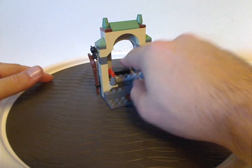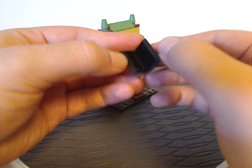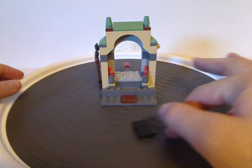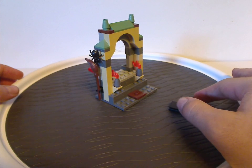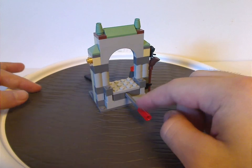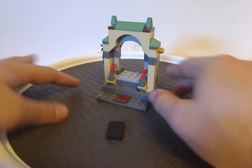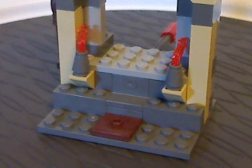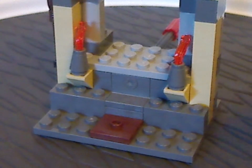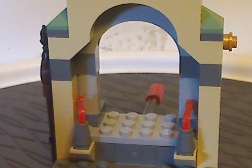First off, for the build for the Dobby's Release set, you get just one of the old-style book pieces — I think this might have been one of the last times we ever saw these book pieces, though there are still updated versions like from Nexo Knights or something. You can see it's kind of a little facade of a small section of Hogwarts. There's a rod here which is part of the features we'll go over in a second. There are some basic stacked bricks, and you wonder what the jumper plate is for — that's also a feature I'll show in a bit.